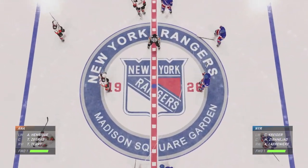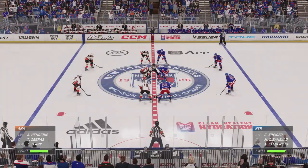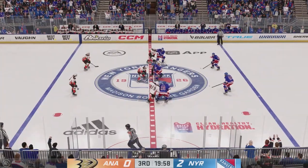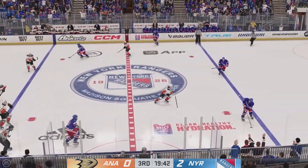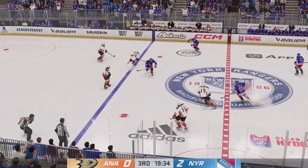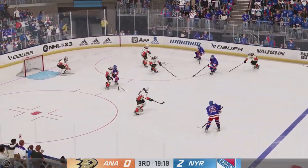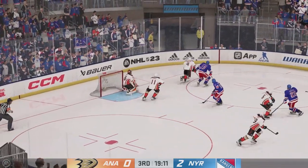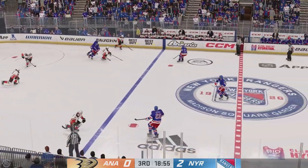Welcome back to EA Sports. The final frame looms here as the official set to drop the puck on period number three. With play underway here in this third period, we take it down to ice level and our own Ray Ferraro with his thoughts. The Ducks are going to have to flip the switch offensively here. They've not had enough chances, not enough shots on goal, and lucky that the game is close.